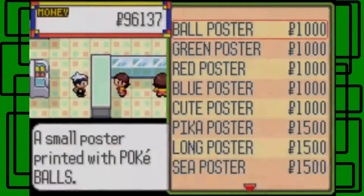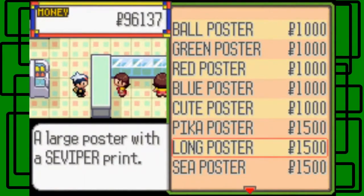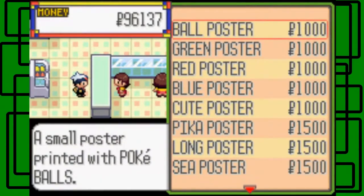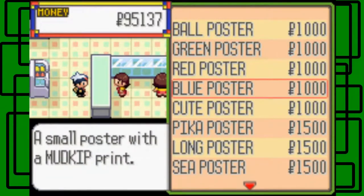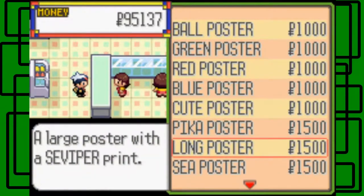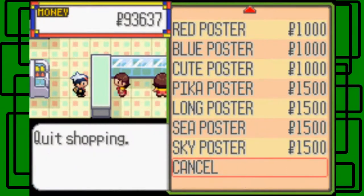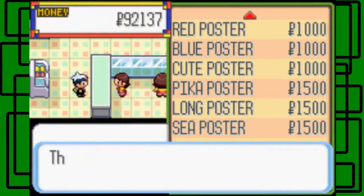Now let's spend more on stuff. They have wall posters: a green poster, red poster, blue poster, cute poster, Pikachu poster, long poster, sea poster, and sky poster — ranging from one thousand to fifteen hundred Poke dollars. Green is my favorite color so I'll grab a green poster. Long poster sounds cool too, and a sky poster — why not? I'm just going crazy here.